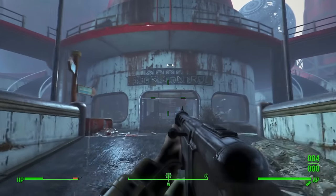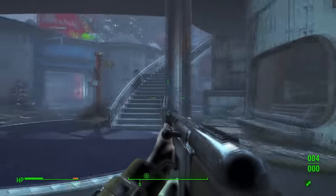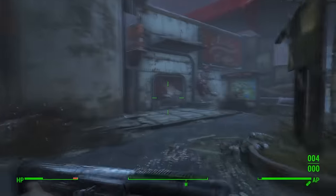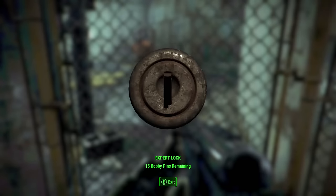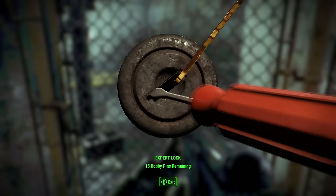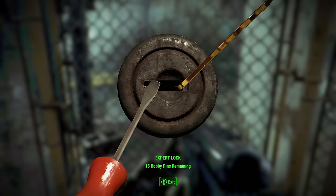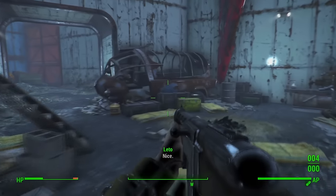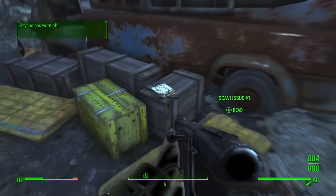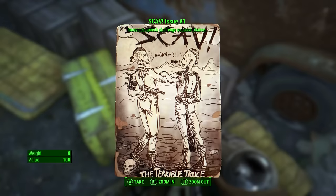Starting off with our first scav mag, we need to go to a place called Star Control in the Galactic Zone. Go to Star Command and head down to the left into the little alleyway. You will see an expert lock on this gate — just open it up. Go through and you will see a burnt-out truck, and next to the sleeping bag on the crate right here you will find scav issue one.